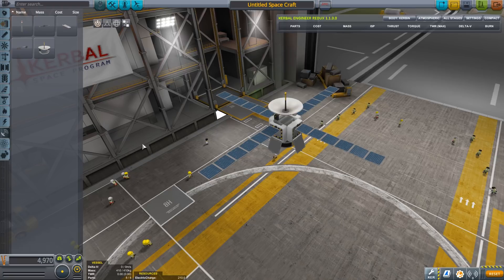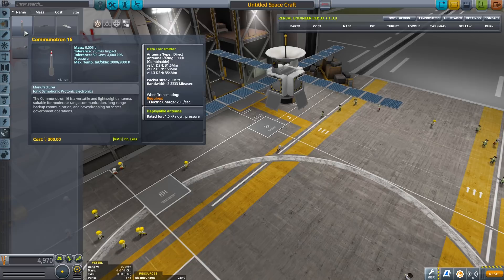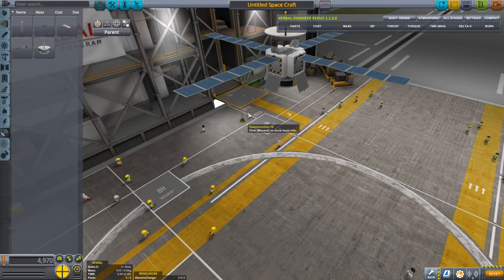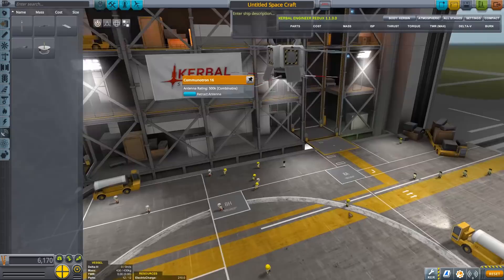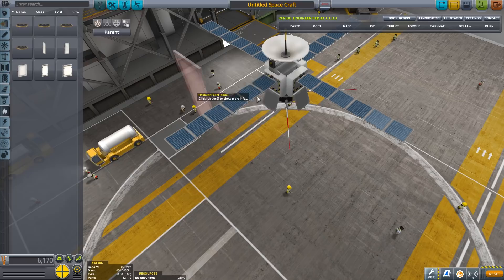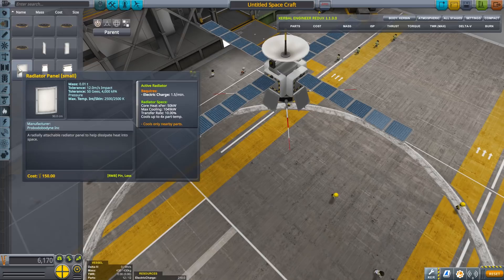I don't really feel like we need anything else on here. Maybe we can put some more Communitrons, I suppose, to make sure we've really got the signal we need. And then when we retract those — yeah, that looks good. Okay cool. And then the other thing really is that we can get some of these small thermal panels. The problem is they're pretty big — is there a little one? Small, medium, small. Let's try small — small doesn't look too bad.